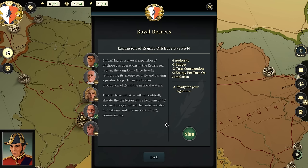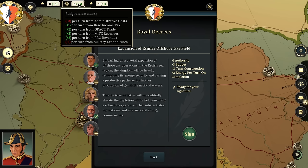This will cost one authority, dropping us down to eight, and three budget, dropping us down to two. But in three turns we will get plus two energy construction per turn. So we'll go ahead and sign that.